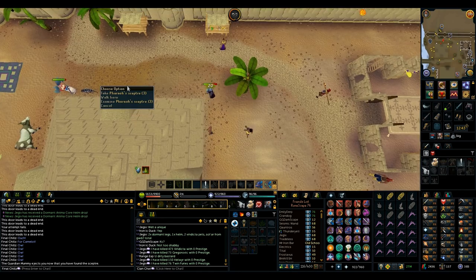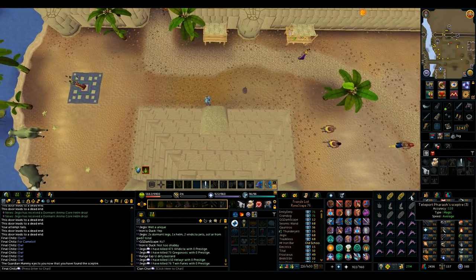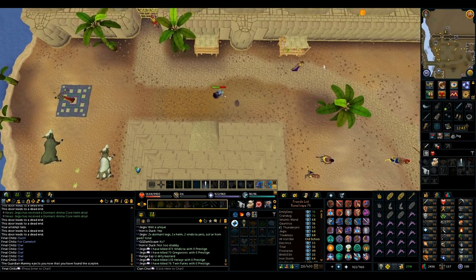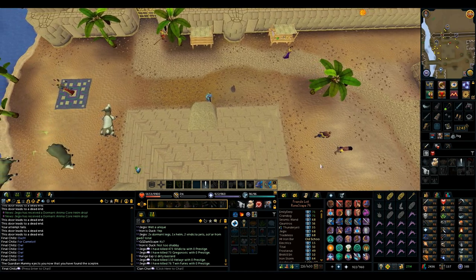Oh snap, yes — got it! The Pharaoh's Scepter! That didn't take too long at all. I was at 80 thieving, so that's cool. It's a really nice convenience item to have so I can teleport here whenever, and I don't have to run through the desert every time I want to go Pyramid Plunder. I've been wanting this for a long time.